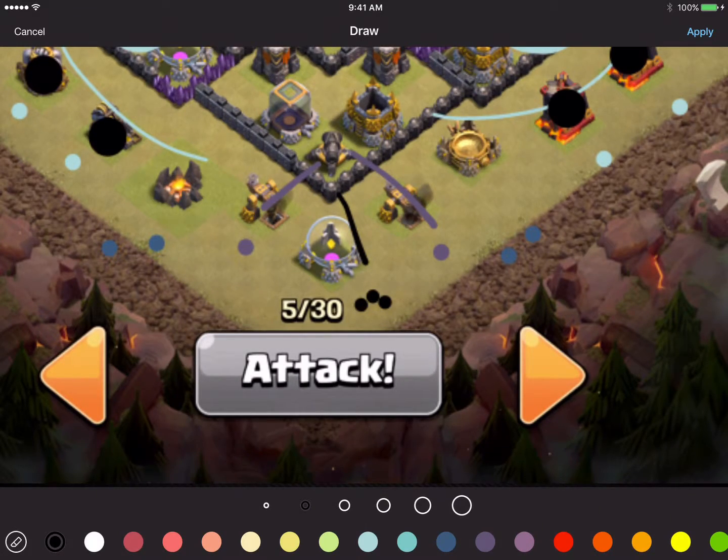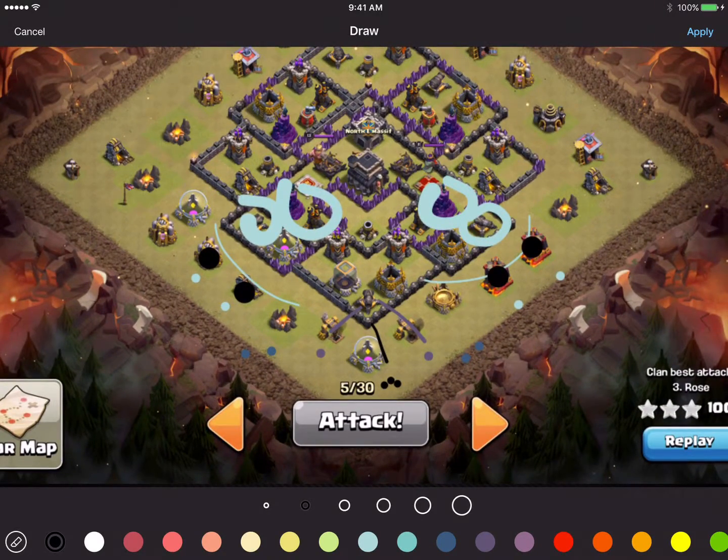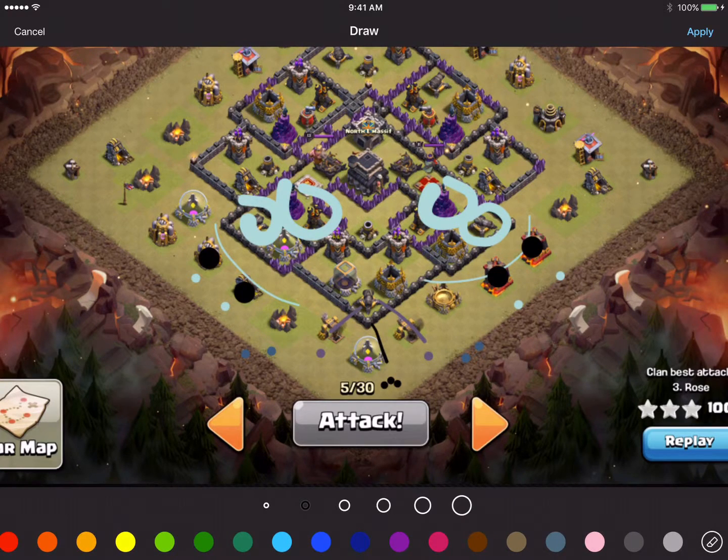They're going to make a beeline for this corner right there, and that's going to open up pretty much the entire attack. Now, since we opened up the wall there, before we did any of this, we're going to take four quakes and just open up this whole base. It'll allow us to access this compartment, this compartment, this one, this one here, and this one over here.